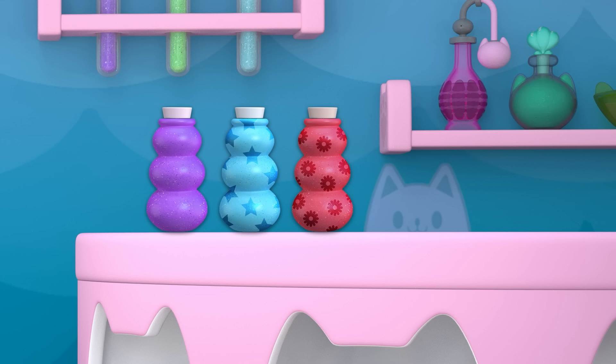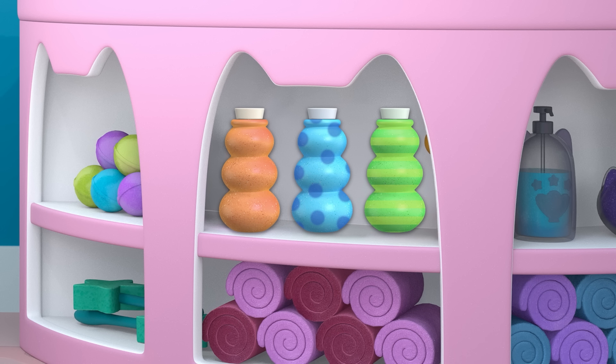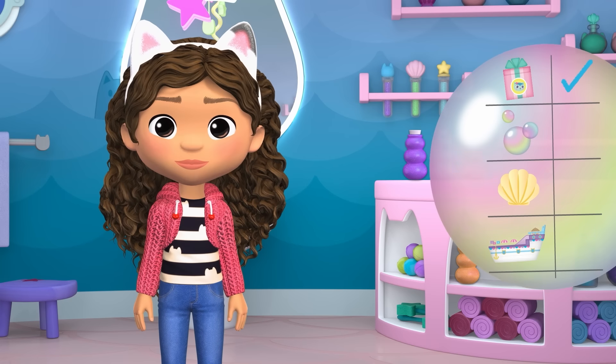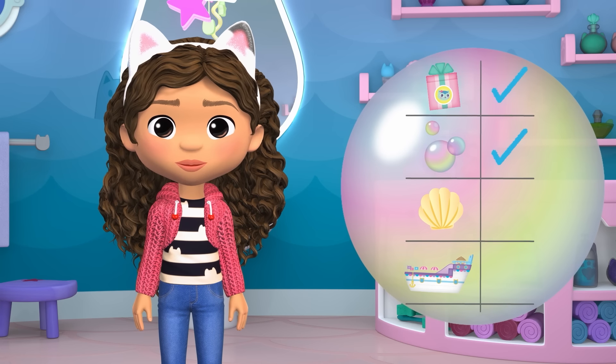Let's check out the bubble containers inside the counter! There's also one, two, three bubble containers inside the counter. Can you help me find the blue bottle with polka dots? We found them! They're inside the counter! Amazing job! Now that we have our present and travel bubbles, let's get to the beach!